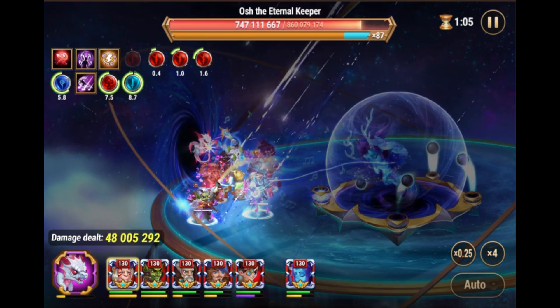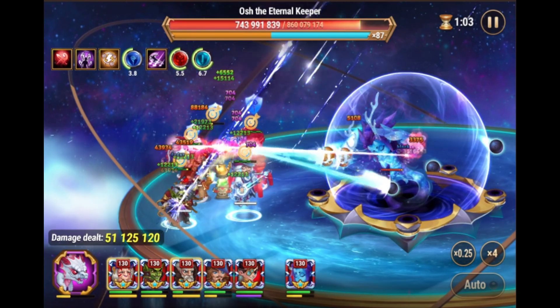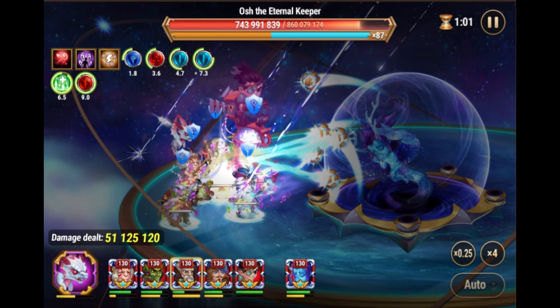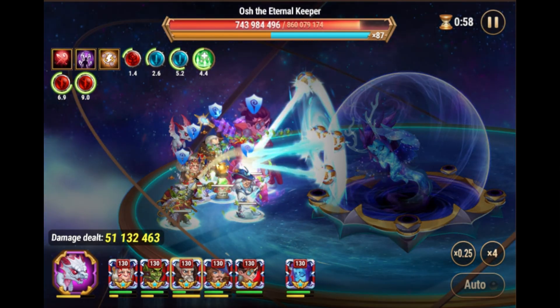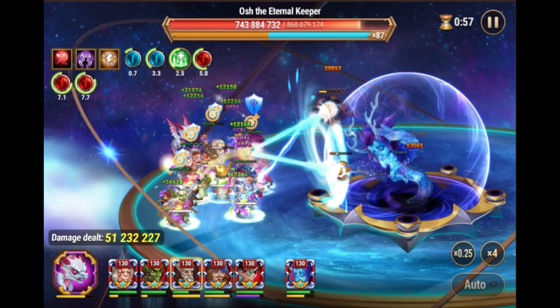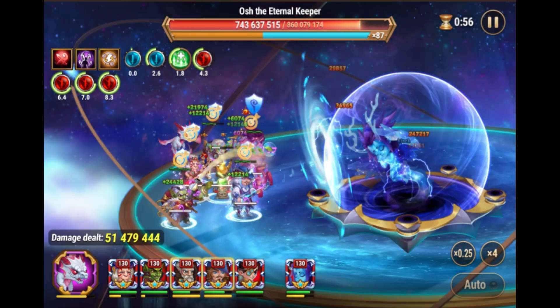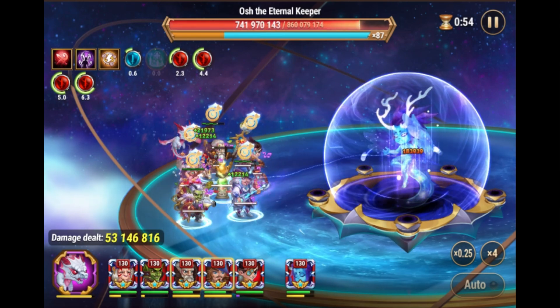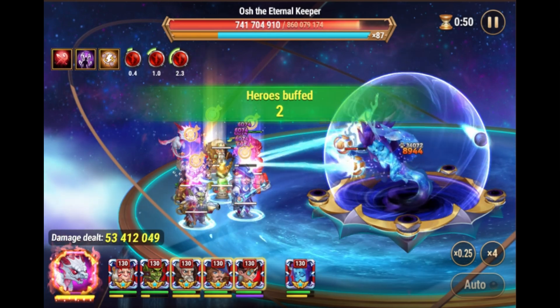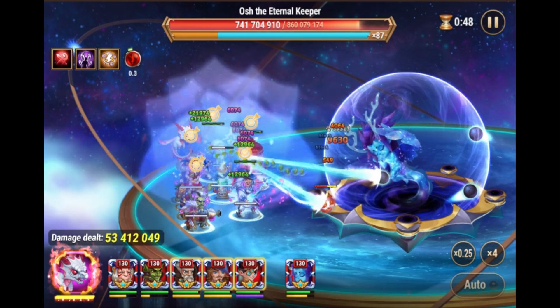Meteor number two is starting. Use armor buffs. Here I did not see Sebastian use his skill two, so I did not use the combo even if all three were ready.